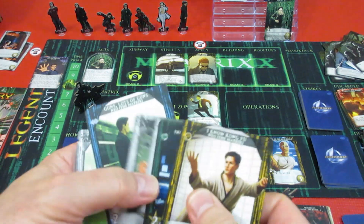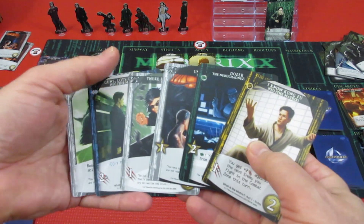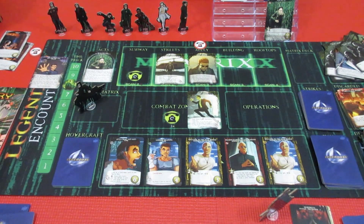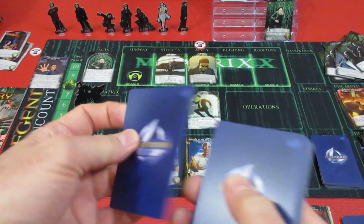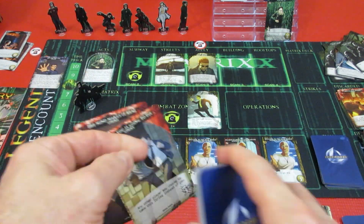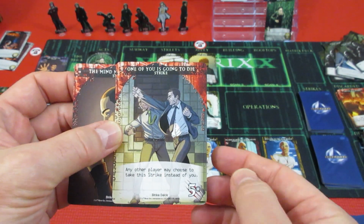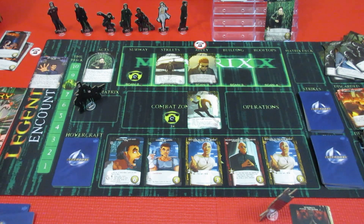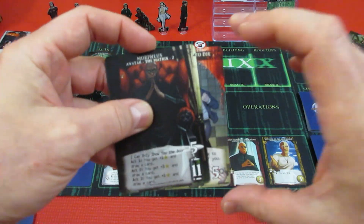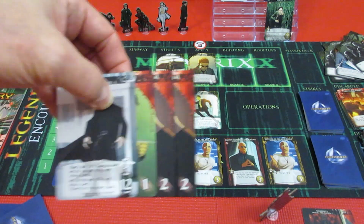And Neo has to take 2 strikes again. Neo now again has to take 2 more hits - he's going to take a 2, and a 5! Hang on - he's going to take 2, but any other player may choose to take the strike instead of you. Morpheus is going to take that hit. It's any other player, so Morpheus gets damaged but he's still kicking. 2 more on Neo.